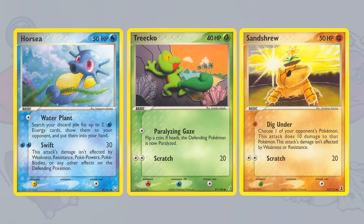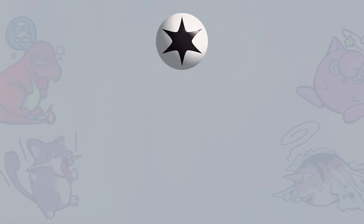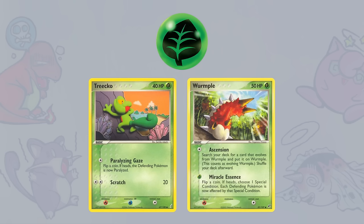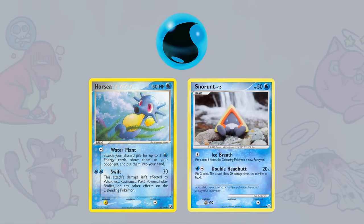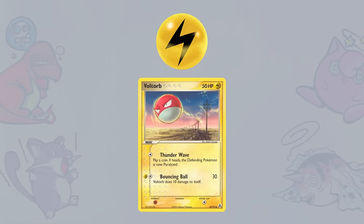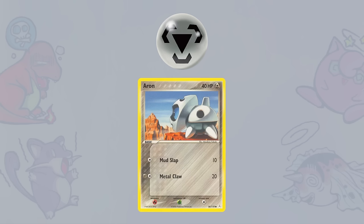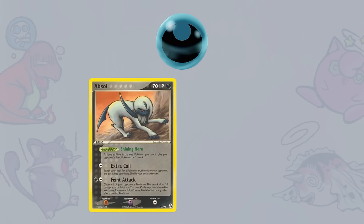The card game goes with obvious combinations based on theming before accuracy. Currently there are 10 types in the TCG, with colorless including normal and flying Pokémon, grass including grass and bug, fire is fire, water is water and ice, lightning is electric, fighting is fighting, rock, and ground, metal is steel, psychic is psychic, fairy, and ghost, darkness is dark and poison, and dragon is dragon.